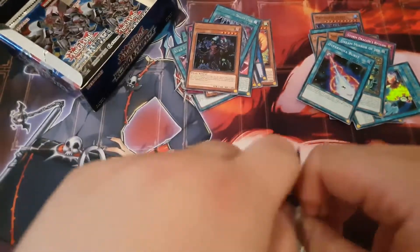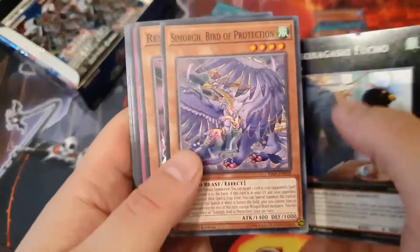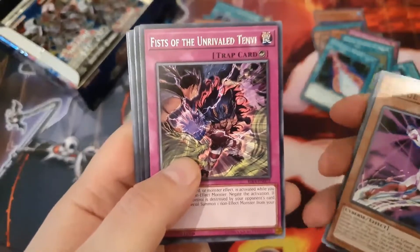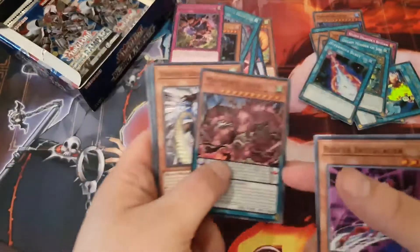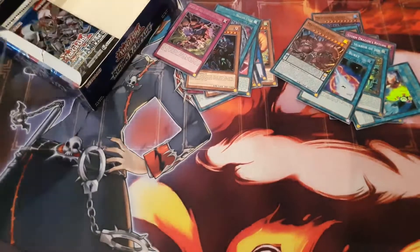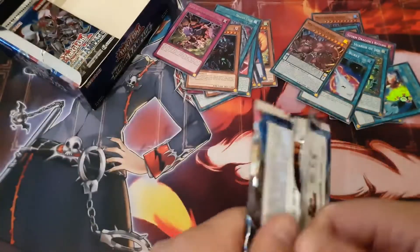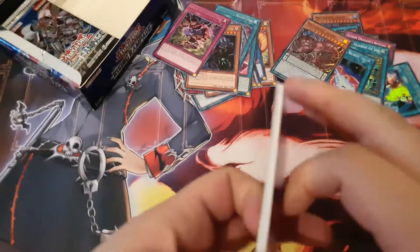I don't think we'll be getting any prismatics in this box, but if we did it'd be amazing — best box ever. Fist of the Unrivaled Tenyi rate, and Yusenju Hitou — we need a playset of those for the Yusenju build I'm working on. Robert Bat1 Duelist gave me a Yusenju core for the 2.5 ban list format, so maybe we can play that since I don't have other decks.